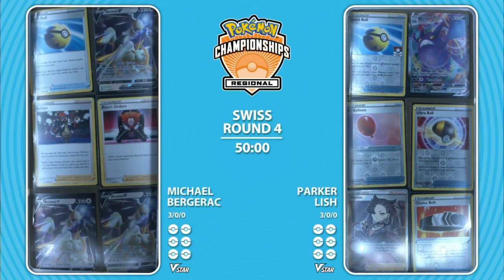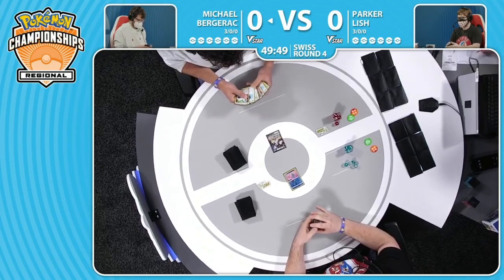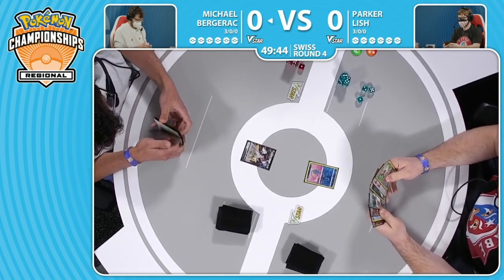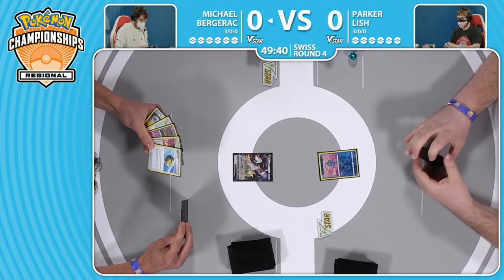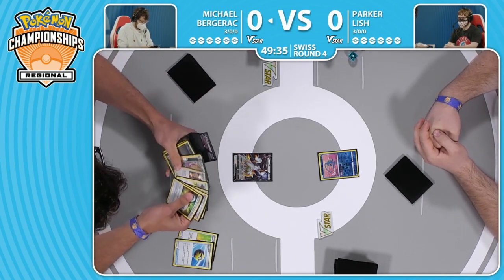We only need the fourth Arceus if that one could get down and start attacking, start accelerating energies - then the rest of the deck could just take over for it. The fourth Arceus V Star is the starter for Michael here. The fourth Arceus is finally here, facing down a Manaphy again. Sometimes one of these basics that you have as a supporter for your deck can just take up this active slot, and as long as you can pivot to something very quickly it's not too bad.